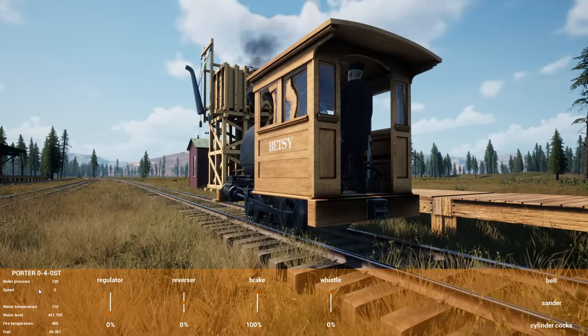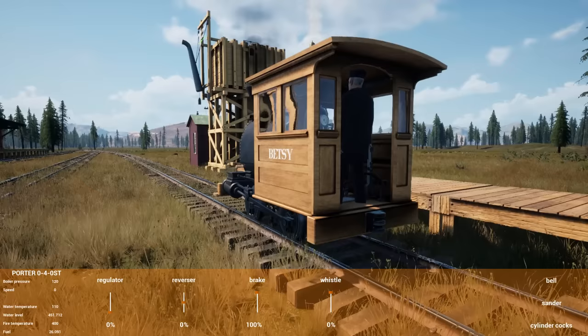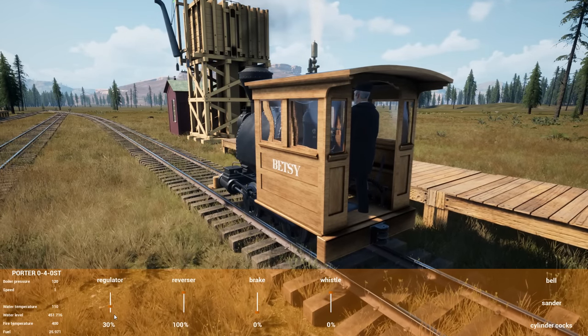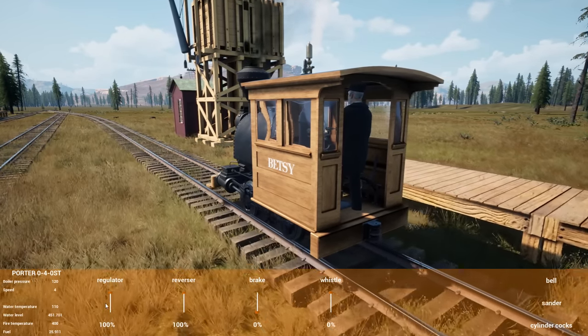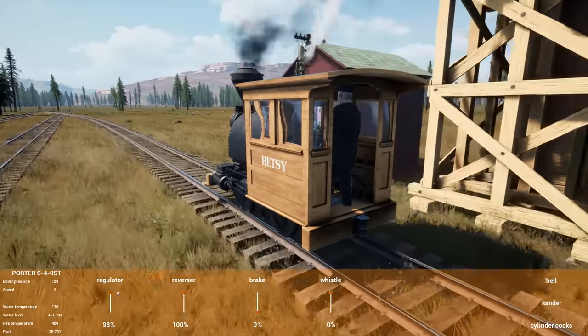I've got a speed gauge — that's cool. I've got speed, boiler pressure, water temp, water level, fire temp, and fuel. And it removes the controls that you don't have for the locomotive — so there's no confusion about whether or not you've got a generator. All right, let's go full bar forward, full reg — we're just cruising already.